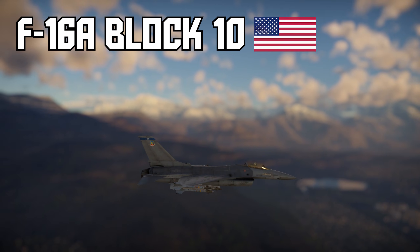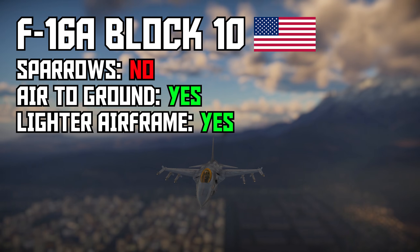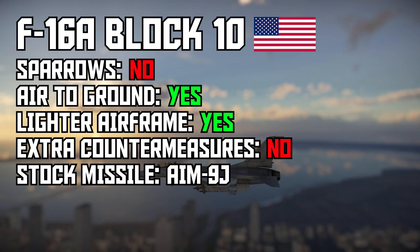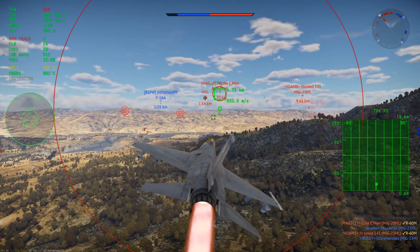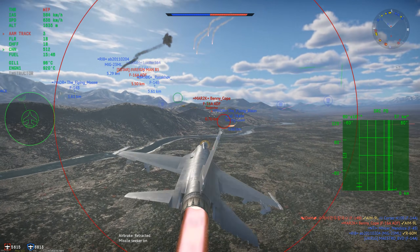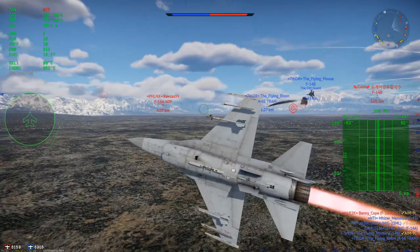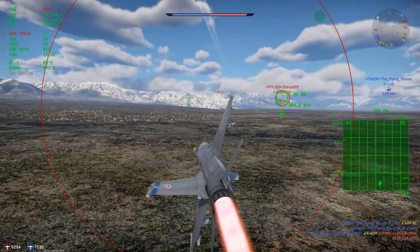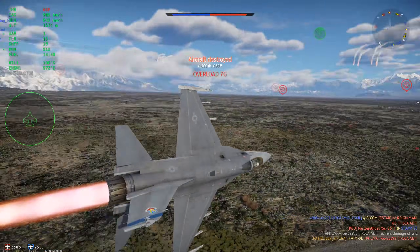F-16A Block 10, USA. I'm starting with the Block 10 because it makes a good baseline F-16 to compare the others against, despite sitting after the ADF in the American tree for some reason. It doesn't really have any features that make it stand out against the other F-16s. For air-to-air, this is the least relevant F-16 as the other five either have Sparrows or better IR missiles, but the Block 10 has the most complete set of air-to-ground weapons, including the GBU-8, which you won't find on any other F-16. My general advice for air RB players is to stick with the ADF, but the Block 10 is still very good, and by the time you've spaded the ADF, you probably know exactly what to expect. No Sparrows, but marginally better flight performance.